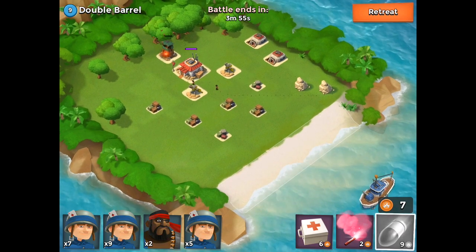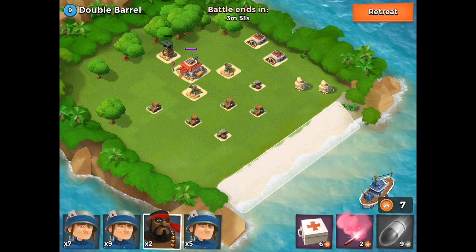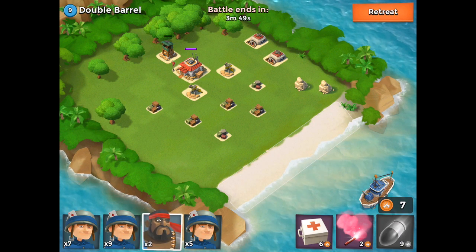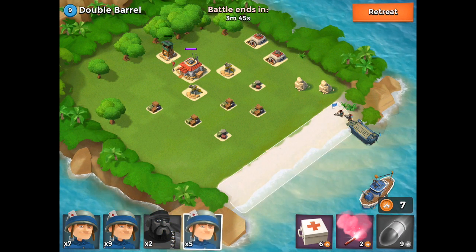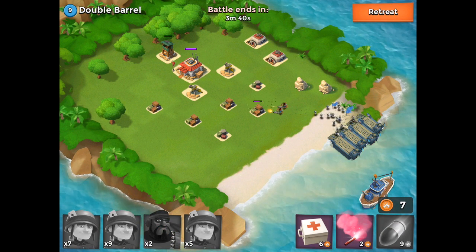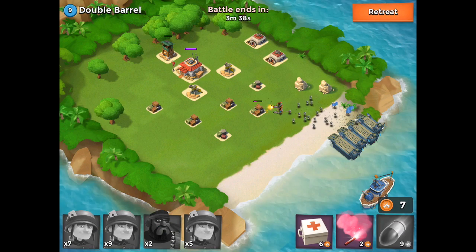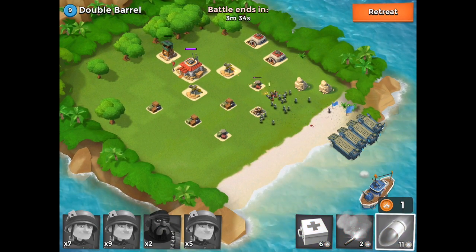We're going to go all the way to the back with the sniper tower first — that will go pretty much all the way down. We're going to have to acquire some more energy at the start. The heavy troops we have in front are perfect. If you have an optimal build, you might want to go with a few more heavies and a few less rifles — that's an option as well.